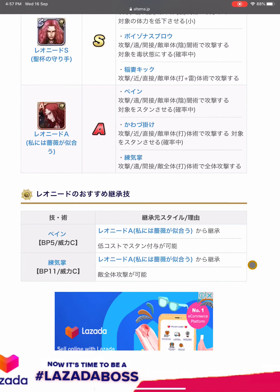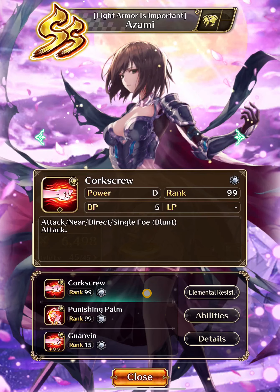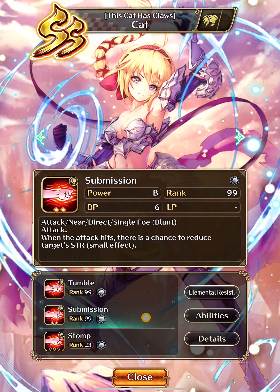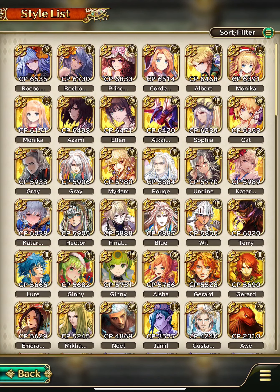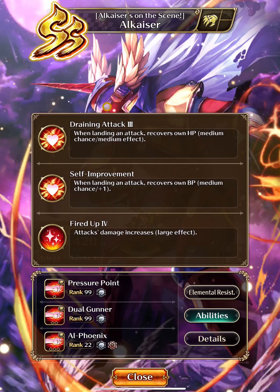Personally I like to use Leonid for his Poison Blow. His Corkscrew is the same as Azami, and the Submission skill acts as a catch. Hector shares the Fire Up 3 ability and Fighting Spirit with 2 Strength, and then there's the Draining Attack Tree ability.